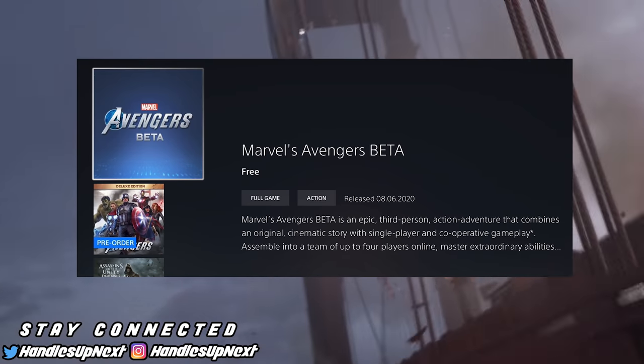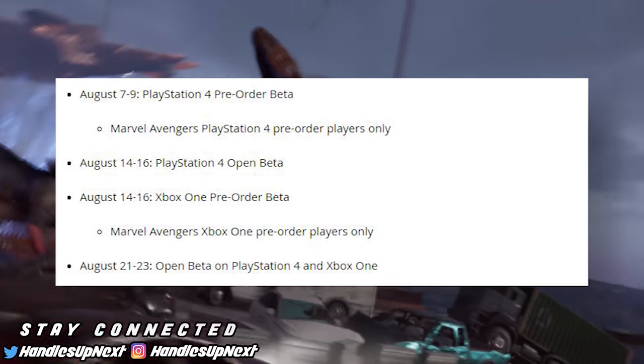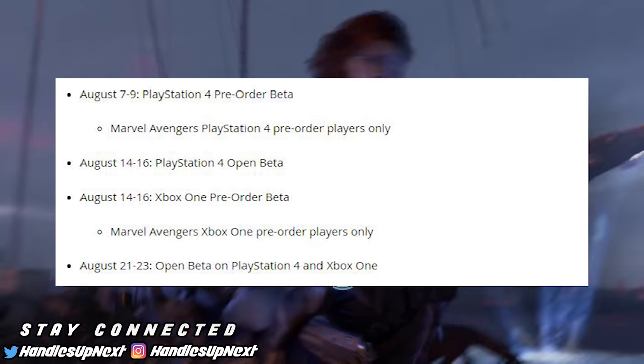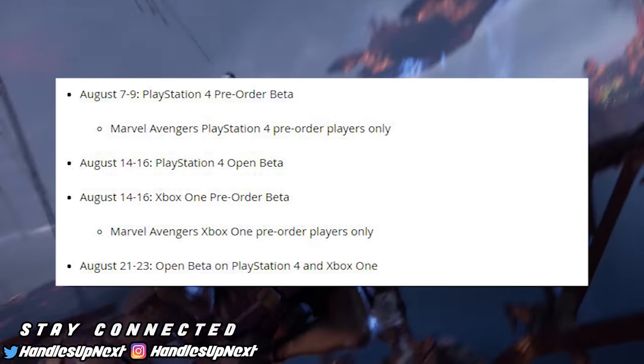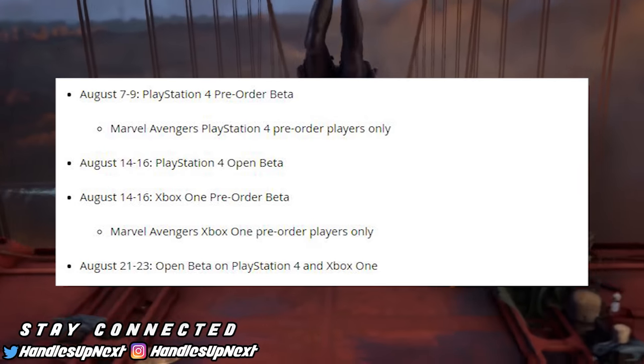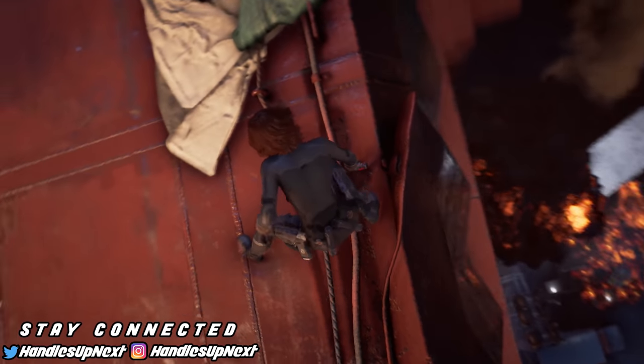You'll need to download it on your Xbox or your PlayStation. There are certain beta times depending on whether you pre-ordered the game or if you didn't pre-order and you're just getting the beta for free. On the screen right now I'm going to be showing when you are able to play this beta for free and when you're able to play if you already pre-ordered the game.